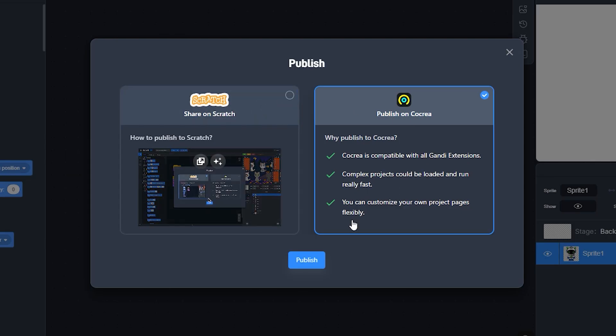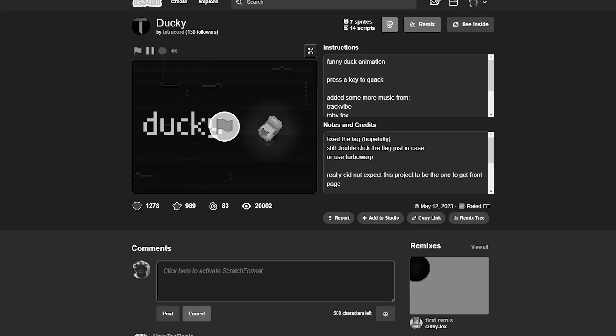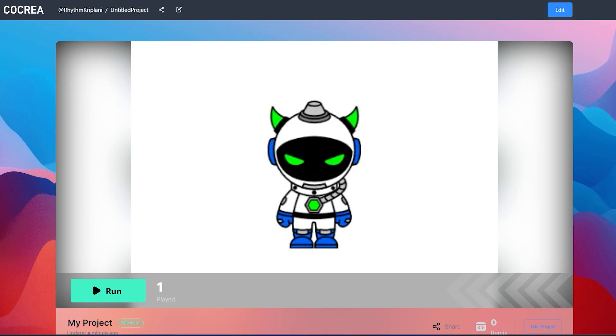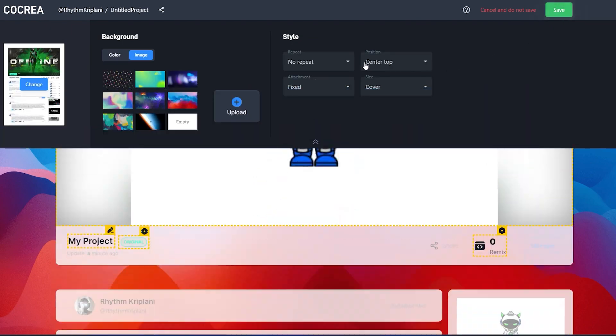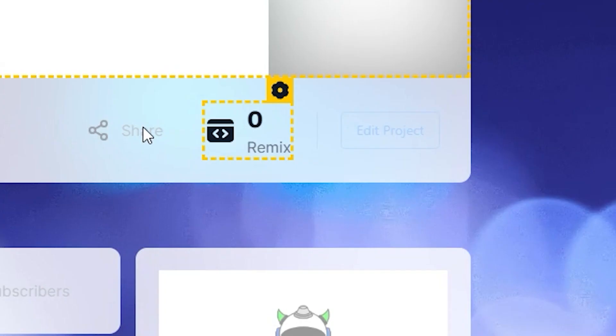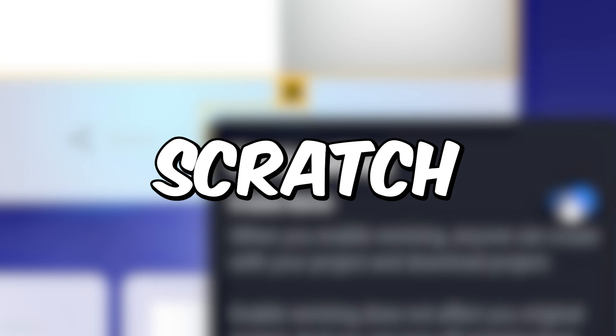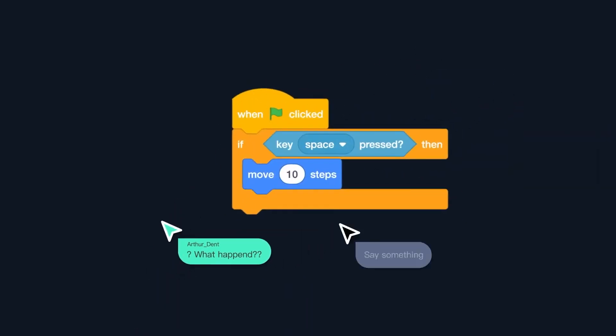You can also publish your projects by clicking on publish. Once you do, it will create a page for your project — and the project pages here are fully customizable. You can choose the page template, background, and even style. You can even turn off remixing so no one can actually steal your projects, which is something we all want in Scratch.